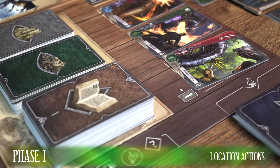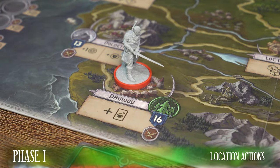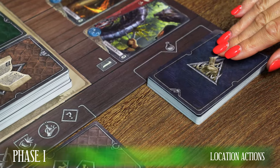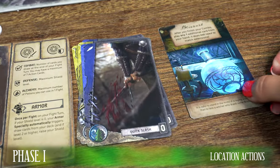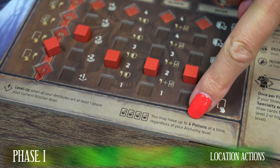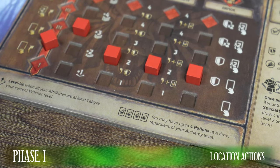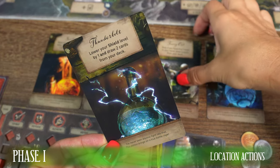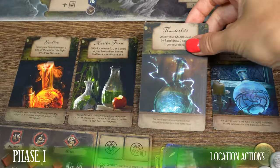Now about the actions of various locations. At three locations with the potion symbol, the active player can draw one potion from the top of the potion deck. Potions are kept face up near or below the player's board. During gameplay you can have a limit of four potion cards, which is reminded by a sign on the Witcher's board. If you exceed the limit of four potions, discard any chosen potion or potions down to four.